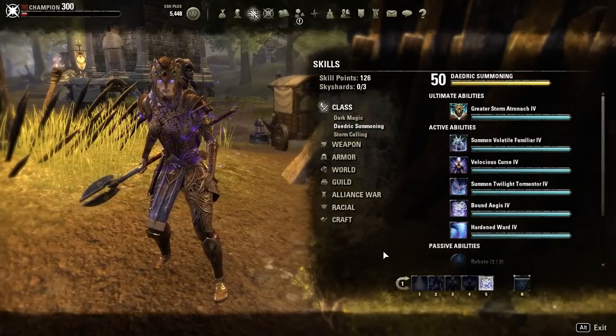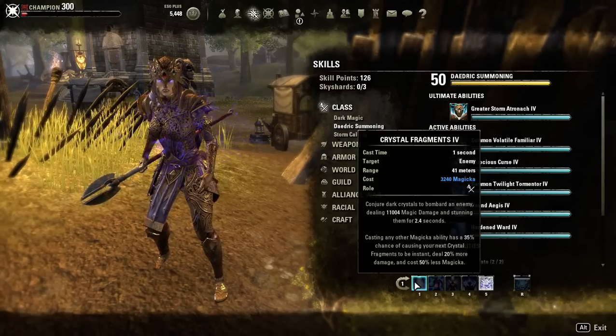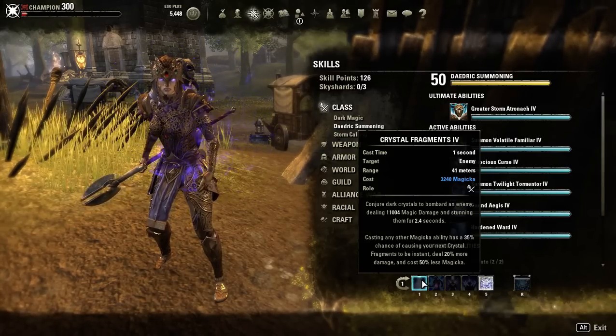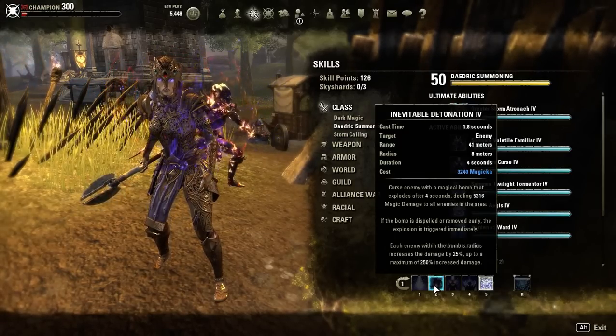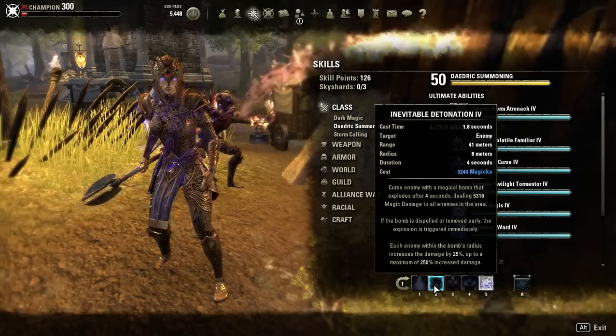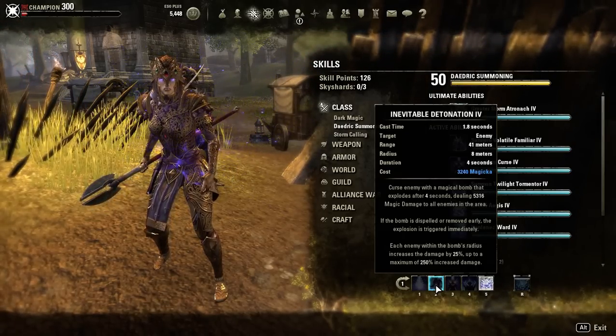Let's get into the skills. The first ability is Crystal Frags — it does really good damage and it stuns, everybody's seen it. Then there's Elemental Detonation, which is kind of controversial. You know, some people think it's bad, some people think it's good, but it's set up to set up burst first.